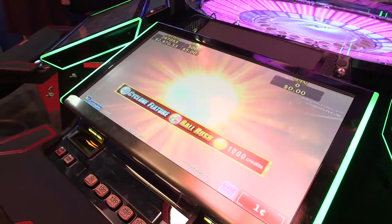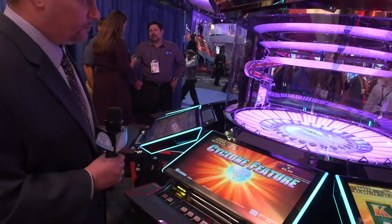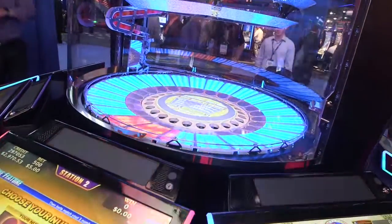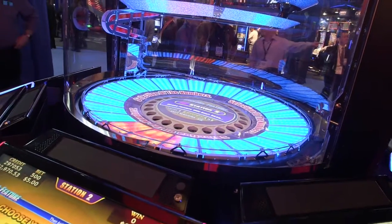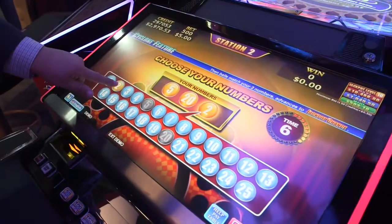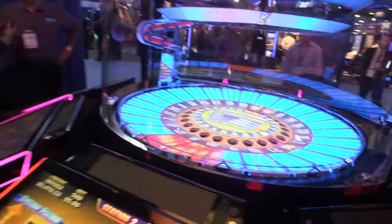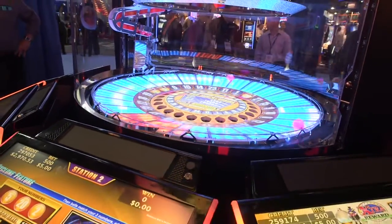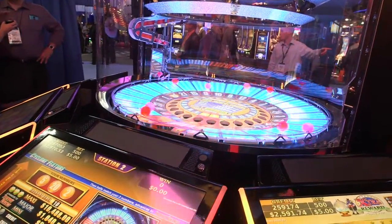A player will randomly trigger the cyclone feature, and here they will be given the opportunity to pick three of their lucky numbers. Multiple stations can be choosing their lucky numbers all at once, so people can be playing together for this same award. Here we will drop 14 balls, and depending upon whether or not we match my three numbers that we've selected, will determine whether or not we go into the progressive jackpot.